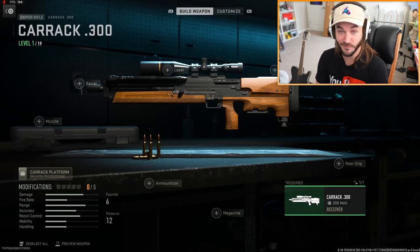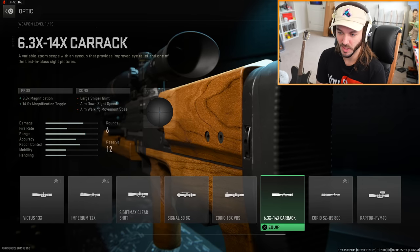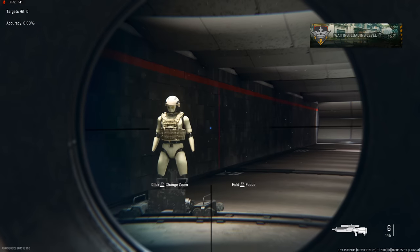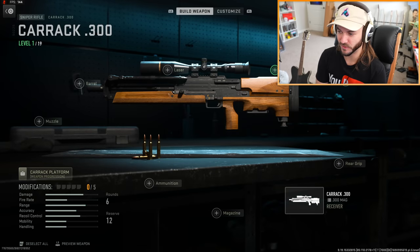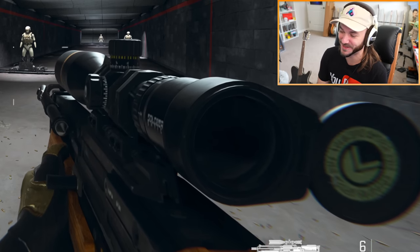In private match we should be able to access all the new guns. Under sniper rifles, there's the Karak 300. Let's see if it has any unique attachments — oh yeah, there's a custom scope, that's a different and kind of clean-looking scope. Let's take it off so we can see the default scope too.